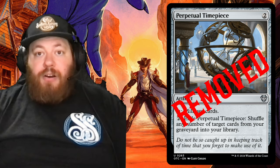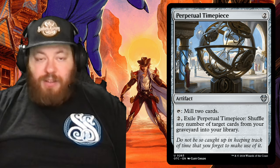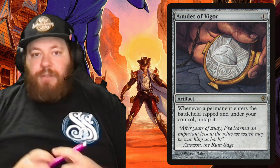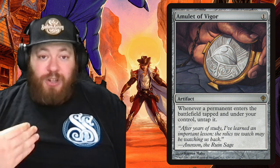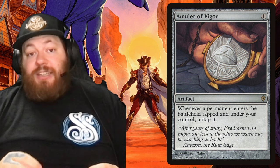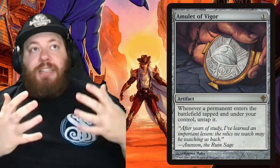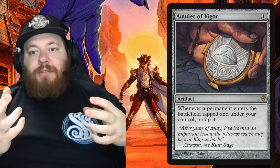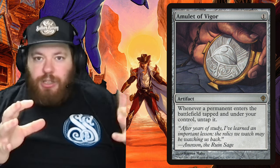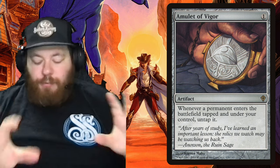Our next artifact is the most expensive add: Amulet of Vigor — a one-drop and the most powerful one-drop you could have in this deck. Whenever a permanent enters the battlefield tapped under your control, untap it. Most of your deserts come in tapped, and cards like Nahiri's Lithoforming bring lands in tapped — but with Amulet of Vigor, those lands untap immediately. It completely removes the downside of all those abilities and turns it into pure upside. It hovers around $20-21, which is most of our remaining budget, but we splurged on a couple of big cards and had room with the rest.